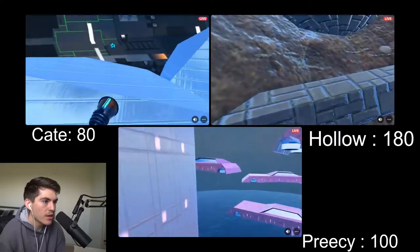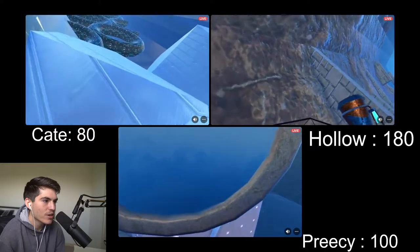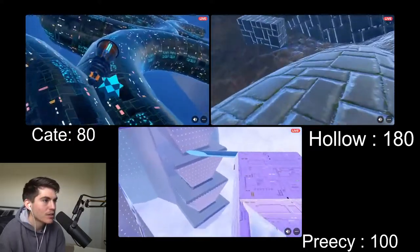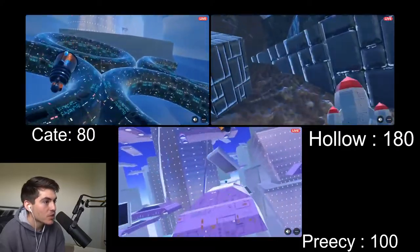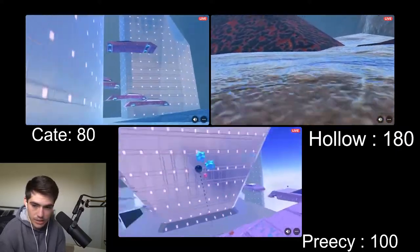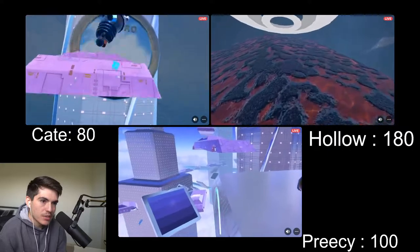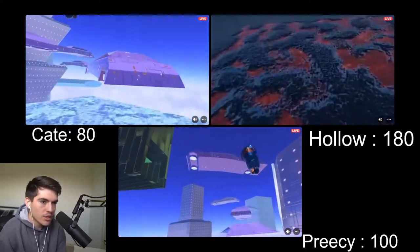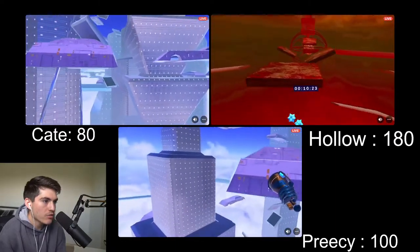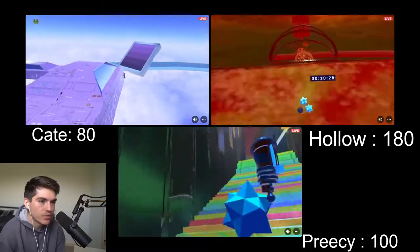Do you know what the world record is, Castle? Is he on a world record run here? I assume no — just because it's a competition and nerves are involved — but I haven't seen any real major mistakes. He's been pretty tight with his gameplay. Precy is in Metro, Kate is now entering Metro, and Hollow is entering Volcano — the final stretch for Jet Bounce!